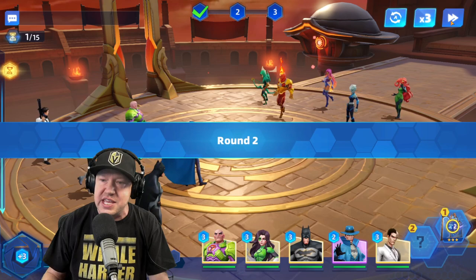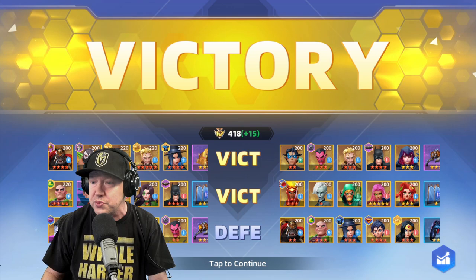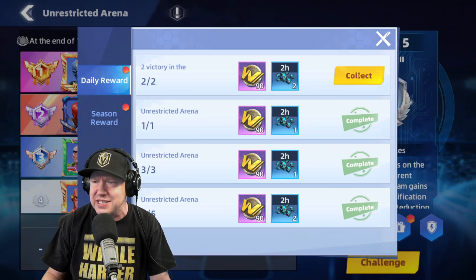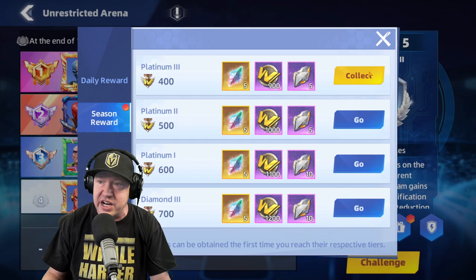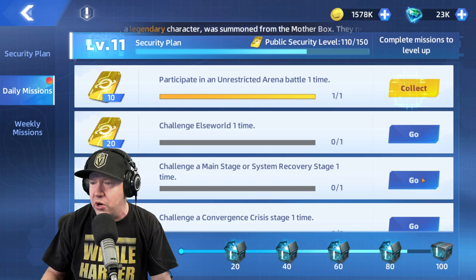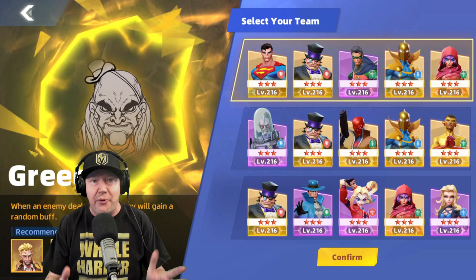New characters are always coming out and strategies will change. I'm really happy with Constantine and Lex — most players can get those two relatively easily. Constantine is the first epic character they start you with and he's one of the better characters in the game. Lex you can get through the fusion event. Let's go back to security plan and work through the daily activities.